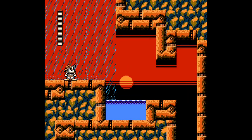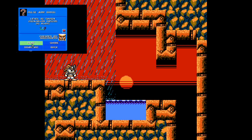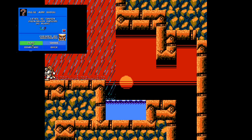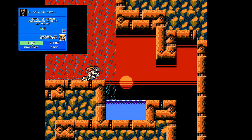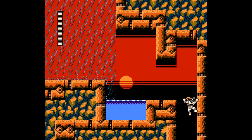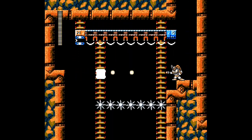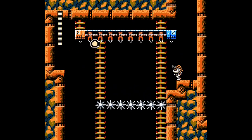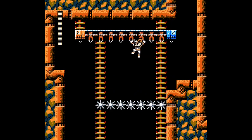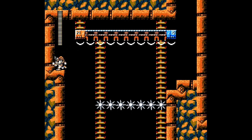Welcome back to more Mega Man Maker. We are playing through the Pulse Jump by Commander Shrimp — or Ghost Napa. I'm probably just gonna call him Commander Shrimp, because that's what I'm used to from the forum, which are down now. I'm a little bit sad about that.